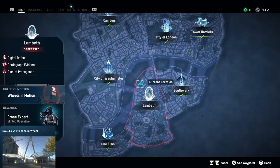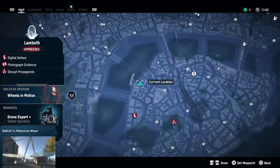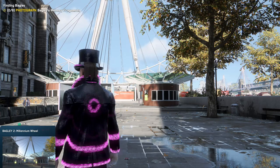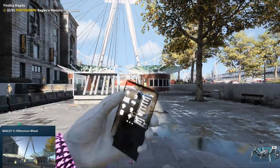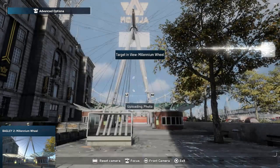For our second picture we need to be in Lambeth and we're going to photograph the Millennium Wheel, or yeah, the London Eye. Let me zoom in where I'm standing right now. This one's pretty easy to find because we only have to find that Millennium Wheel. I'm right here — again flip out your phone, make a picture, and we will have the second Bagley photo.